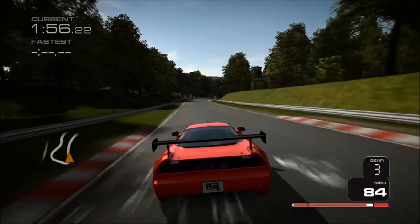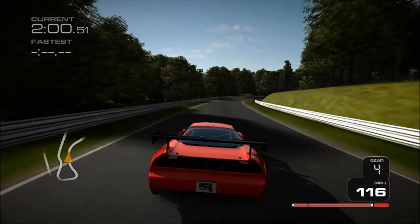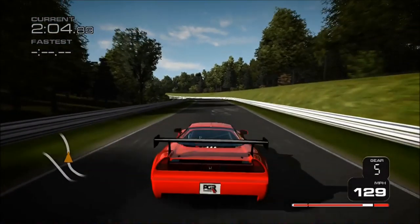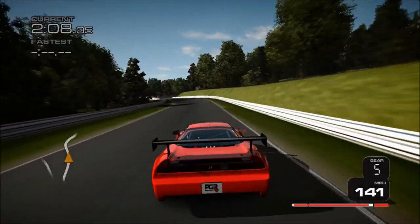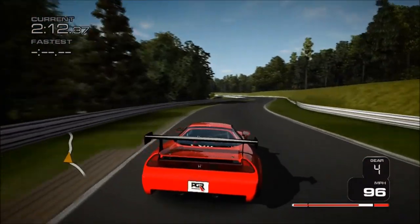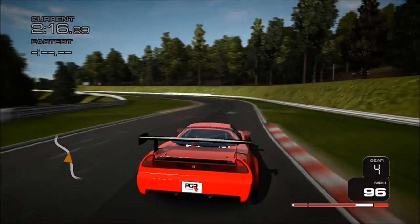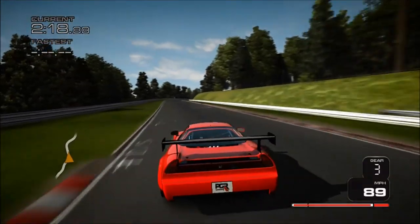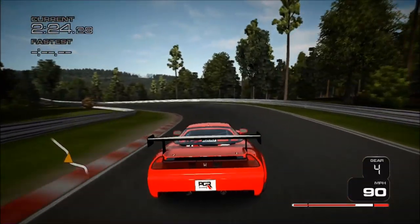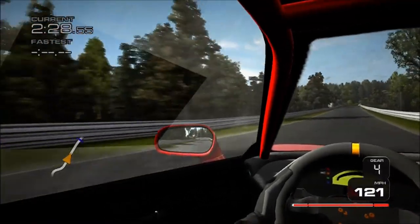Of course it's not a GT1 — it's, as the name suggests, a GT2 spec car. But with no livery, it's just red, and you could totally imagine this being some hardcore one-off road car that Honda, or even Acura, could have made. In terms of the spec, you can certainly tell it's not on the same level as something like a Toyota GT1 road car, because being GT2, it's going to be heavier and not as powerful.